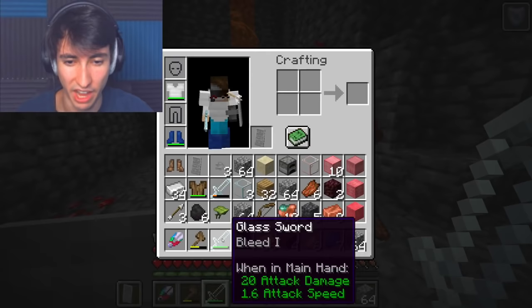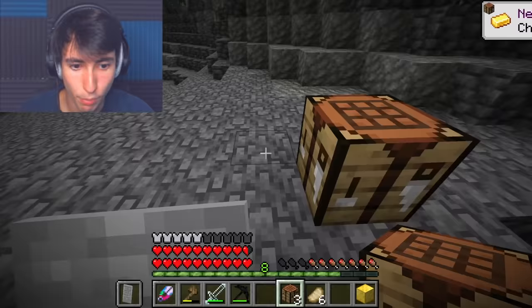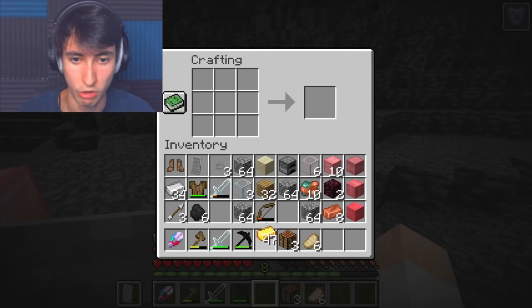We got a new glass sword — I meant sword, although a shield would be cool. Now that we're safe, let's go make ourselves a gold block. We can make a couple. Three, two, one. These don't look like a flesh block — so far all these blocks look ugly. Oh my goodness, what is that? Blocks have skin apparently, and they look like that underneath. Oh my god, we got a lot more gold, which means more gold blocks.